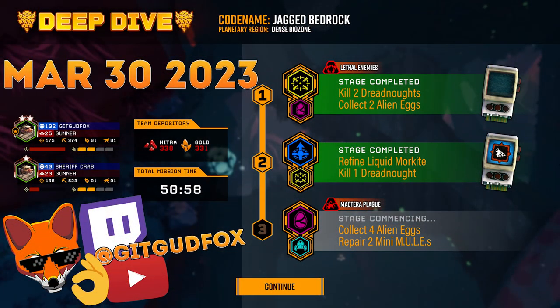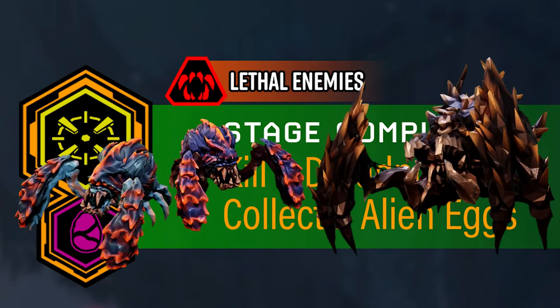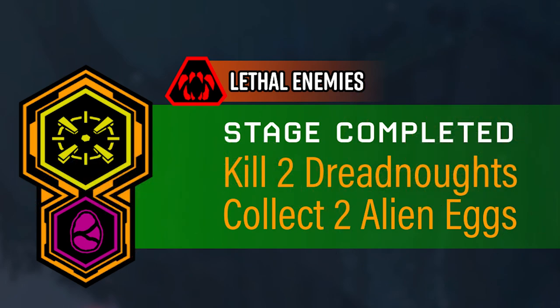Our Deep Dive is going to occur within the Dense Biozone, and as a quick heads up, you will be facing off with quite a few bosses in this Deep Dive, so bring characters who are good at taking out bosses. Mission 1 has a difficulty of Hazard 3. Your objectives will be to kill two Dreadnoughts, which will include a Hiveguard and the Twins. You'll also need to collect two Alien Eggs. Expect one of the eggs to trigger a swarm.